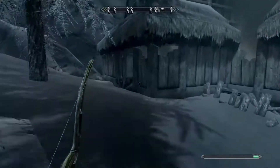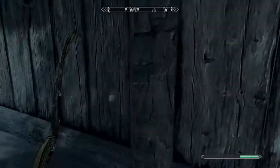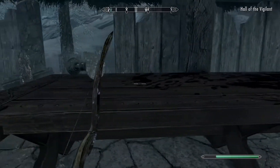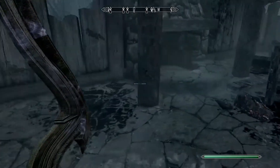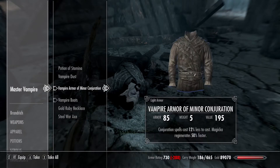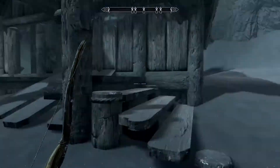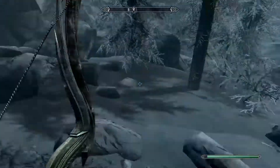Wow, look at this shack — it's like burning up and everything. Hall of the Vigilants. Yeah, this place is like a bummer. A death hound — it looks like vampires attacked and killed a bunch of the guys here. It looks like a lot of them died rather than the Vigilants of Stendarr. That's unfortunate for them, not my problem.